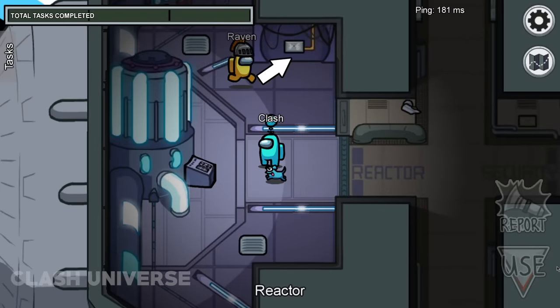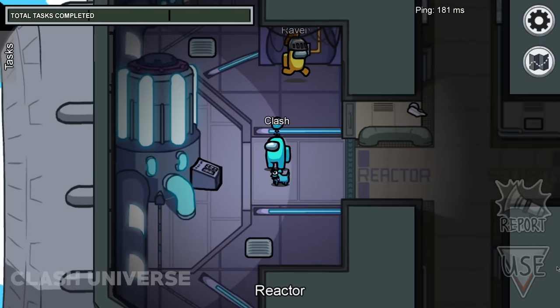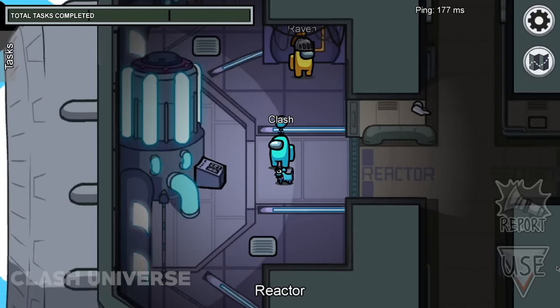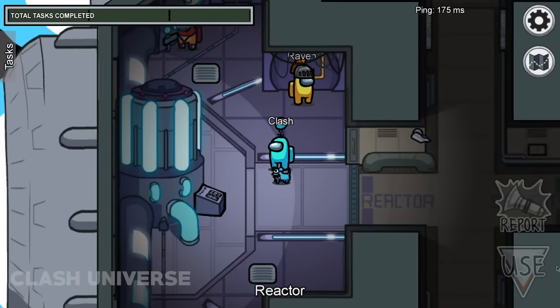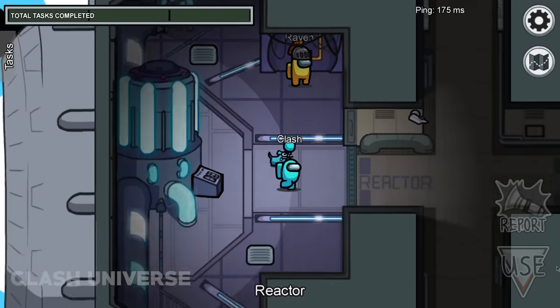This model inside the reactor is a dummy model. This task is just for show and can't actually be done. So if you see someone faking this, they're 100% the imposter.